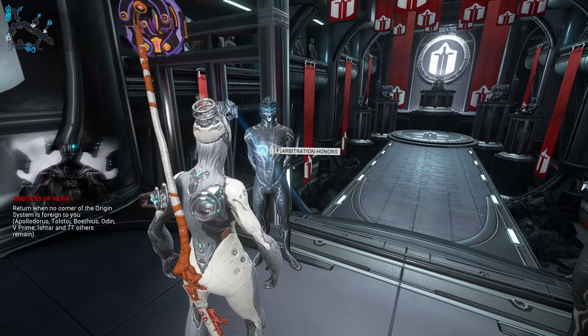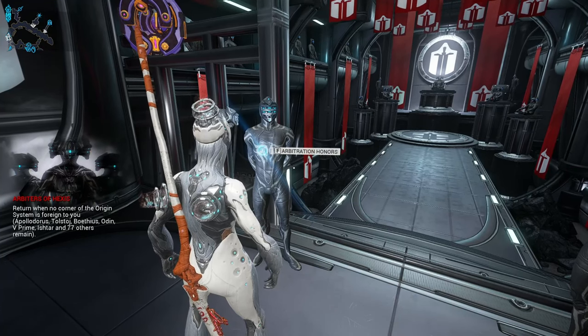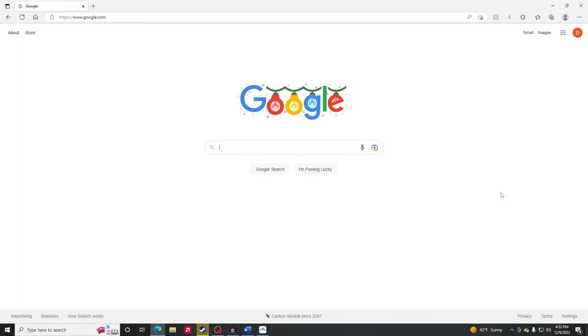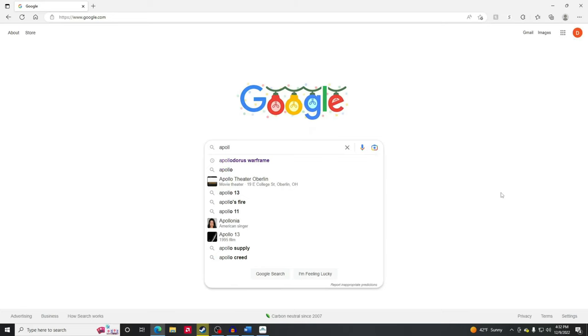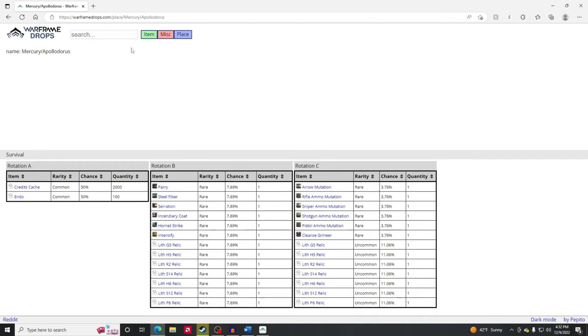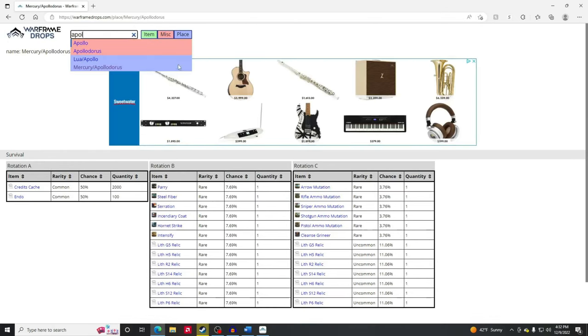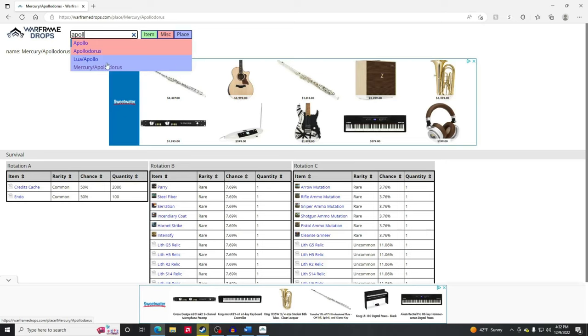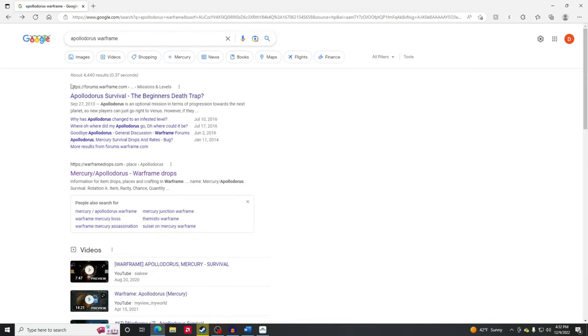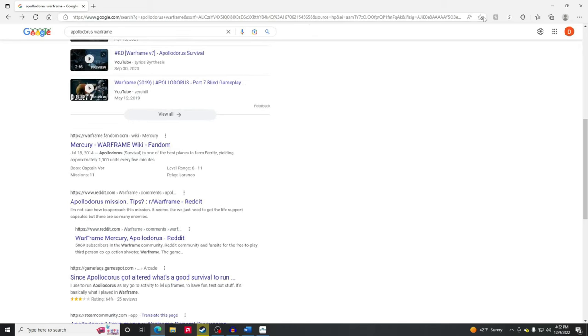Since he just tells you the node names without specifying the planet, you can go to Google and search something like 'Apollo Doris Warframe.' There'll be a lot of search results. The Warframe Drops website will tell you where things are most of the time. If you type in the mission name and Warframe, some result will give you a hint about what planet it's on.